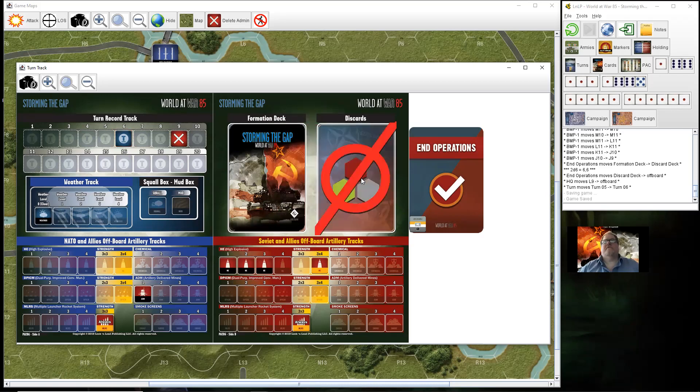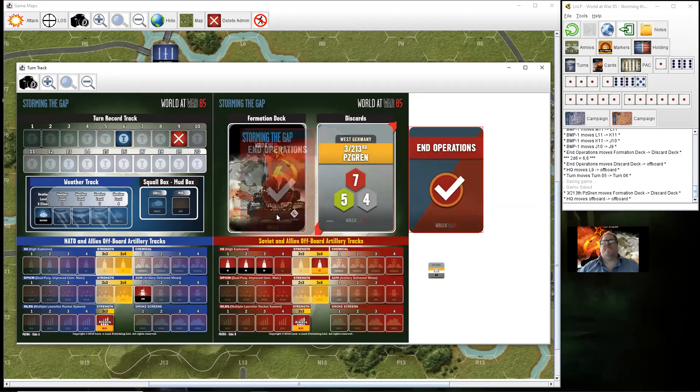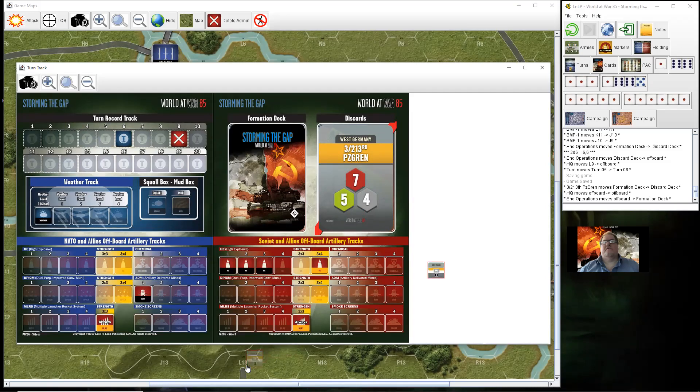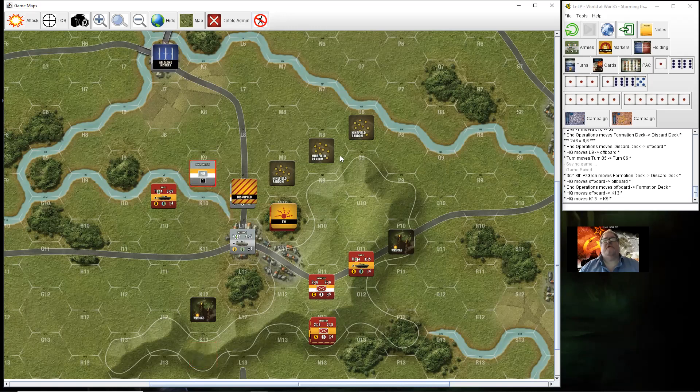Throwing the first card — it's the Germans, which instantly puts this back into the deck, and they will get the HQ. I'll put it on the map. I was asked a question about the solo system not giving direction on where HQs should go, so I've been putting it on the most powerful unit. I can't see any reason why I wouldn't keep it with the Leopard.